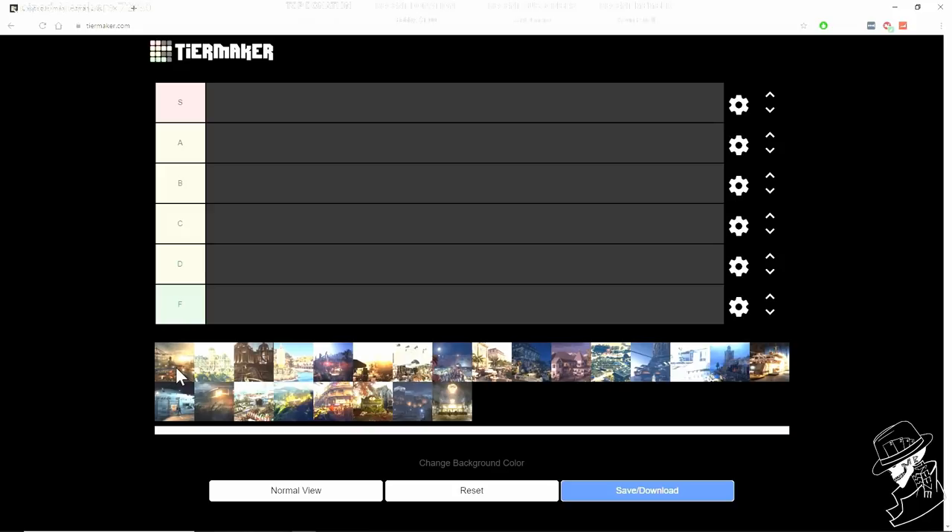Hantu Port was our second sniper assassin map and I thought it was pretty good. The opening briefing was very well put together, and out of the three sniper maps we've had so far, I'd say Hantu Port is the best — probably an unpopular opinion since most people prefer the prison map. For that reason, I'm putting it into C tier.